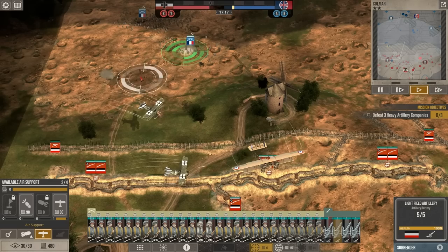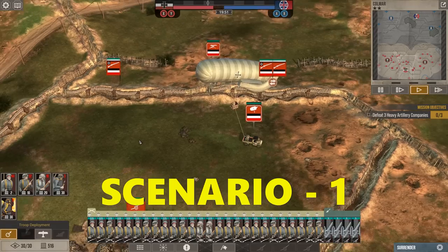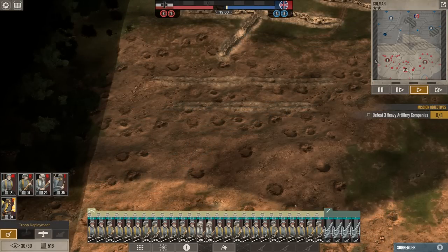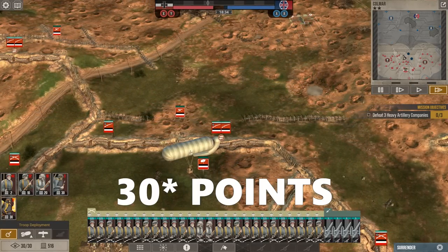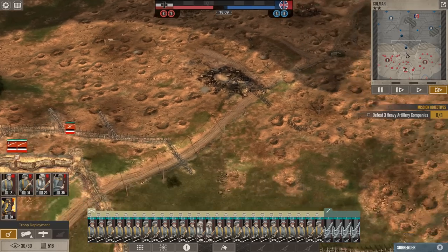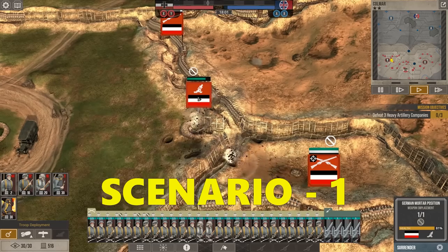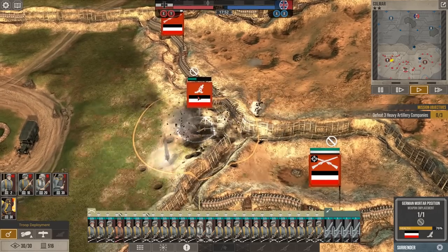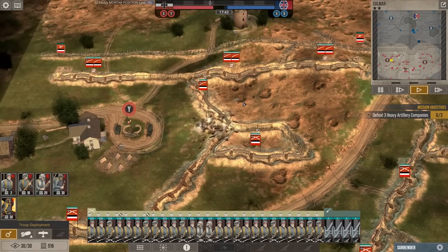Now let's see how these gun emplacements fare against the enemy attack in the first defensive scenario. The enemy will first want to take out my observation balloon. Knowing this, I bait them by raising my balloon at the start, waiting to see the enemy aircraft, then lowering it quickly before they can get to it. This costs the enemy about 40 supply points while doing nothing to me. Then I start getting shelled by enemy artillery at my Y objective. The gun emplacements are the ones targeted, and after a few volleys they lose health fast and are destroyed. I just wasted 45 points on nothing while the enemy spent maybe 30 points to destroy that mortar emplacement.